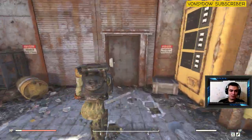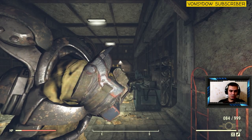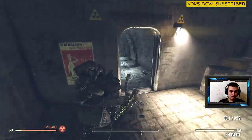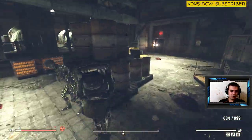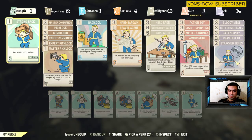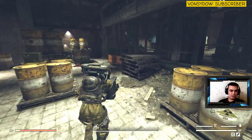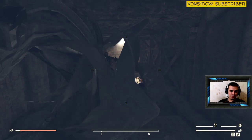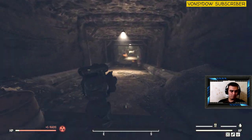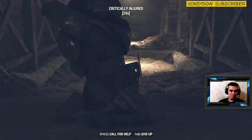Why is it a good location for mutation farming? First of all, there's a lot of radiation here. Second of all, there is a radiation healer right over here. But have in mind that you will need some perks — you will need this one right here: Scratched Genes. I'll do a separate video on the mutations.